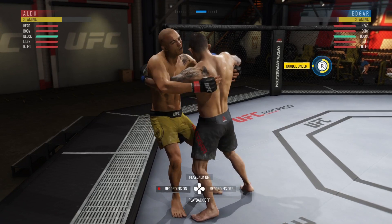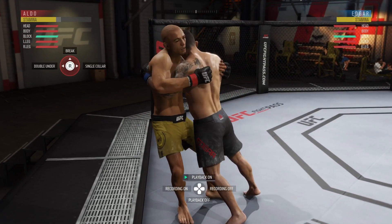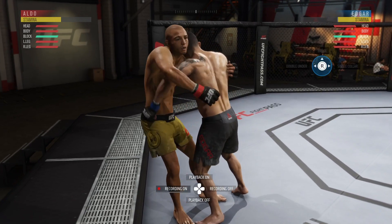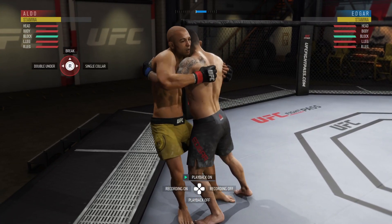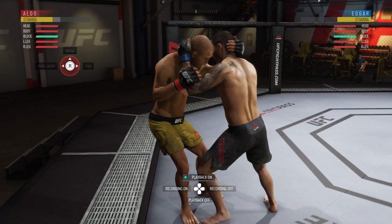Right here you see Frankie pummeling in using his right arm — I just have to deny to the left and I'll stop that transition. Single collar right here. When he's pulling back to try to work in that single collar tie with inside control, deny to the right.